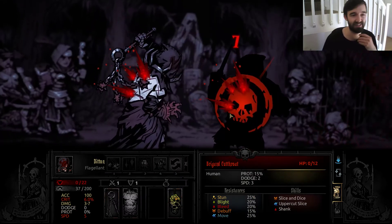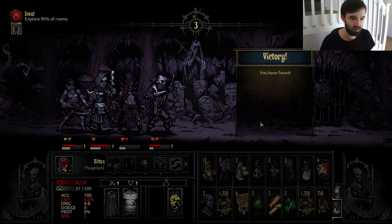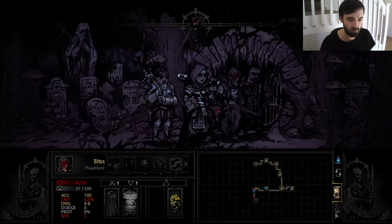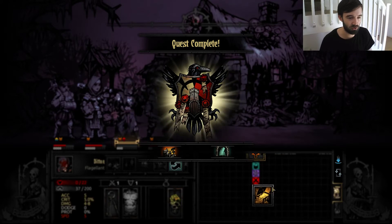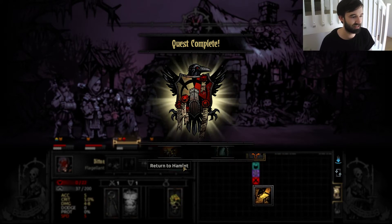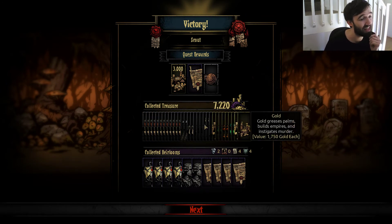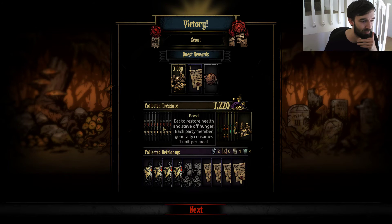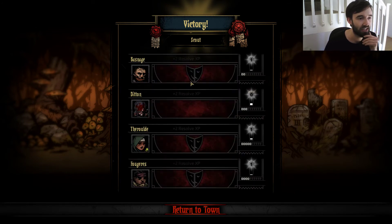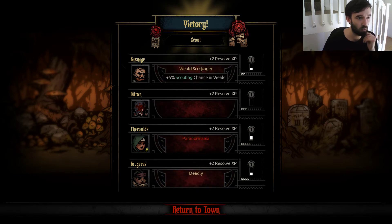I'm just going to Punish because this is it. Rank 2 is dead. This is the final room. We scouted this — there's treasure, but I have to do two fights to get to it, so I'm not going to do that. We need 10k — that's not bad, actually. We did okay for ourselves there. We got a decent amount of gold, and we saved quite a lot of food because we managed to find loads of it, and that all adds up. Paranormania kind of sucks — Deadly is really nice. Wheel of Scrounger is fine.